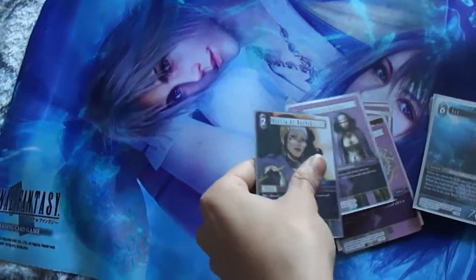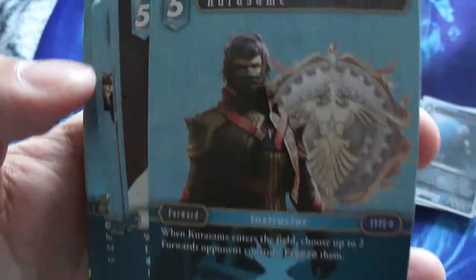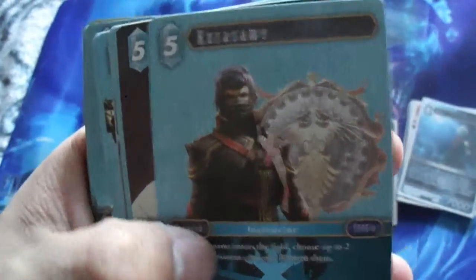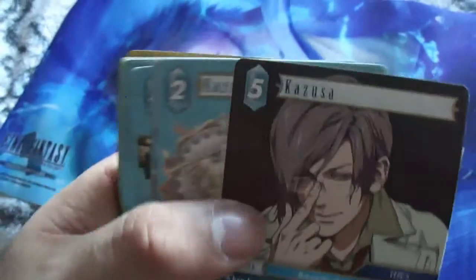The Fire and the Lightning are done, so next is the Ice. We're gonna start with Kurusami — and I have so many of these. But it's not the only art; I have another one right here, which is also a nice art. And I got Kazusa — looks like a genius, you could call him Kaz.